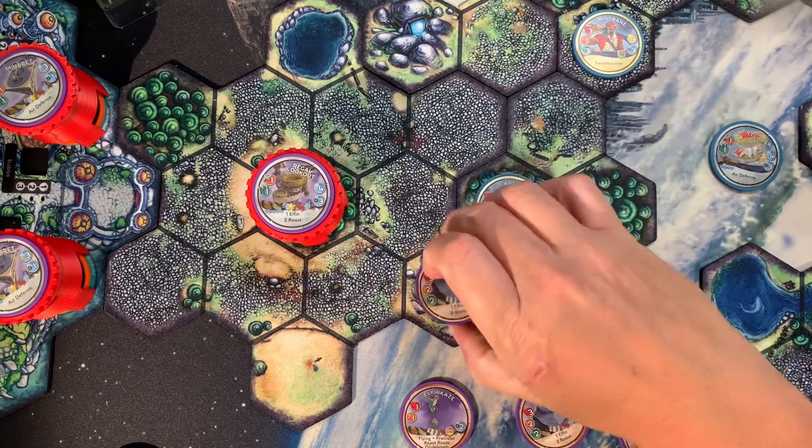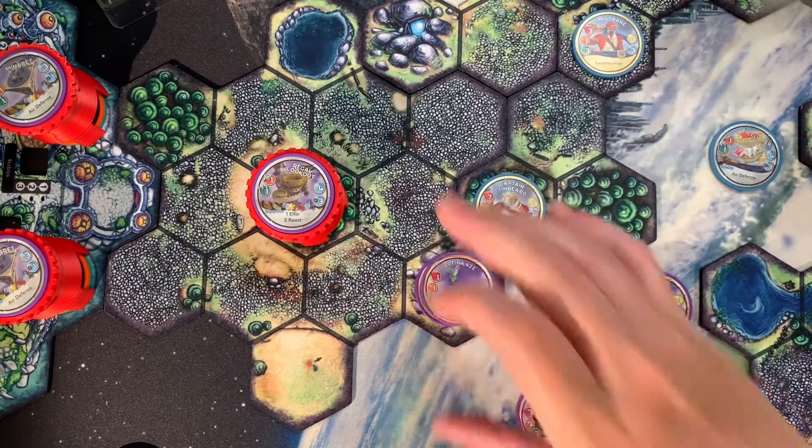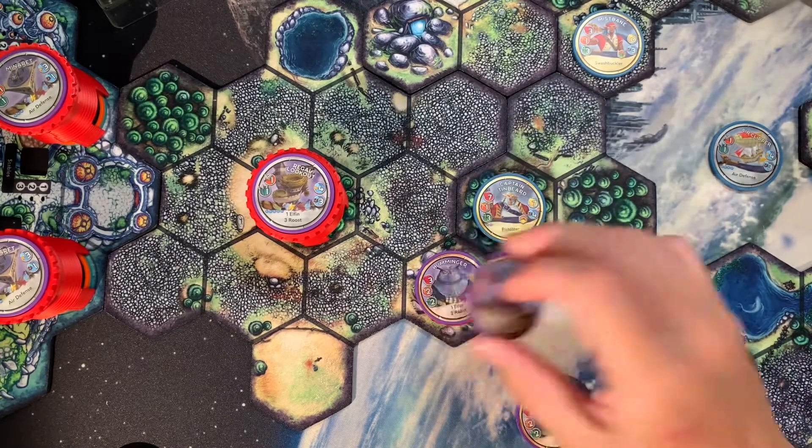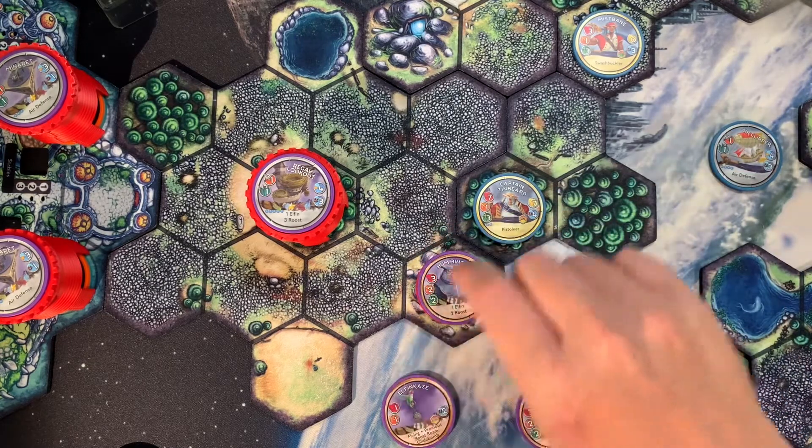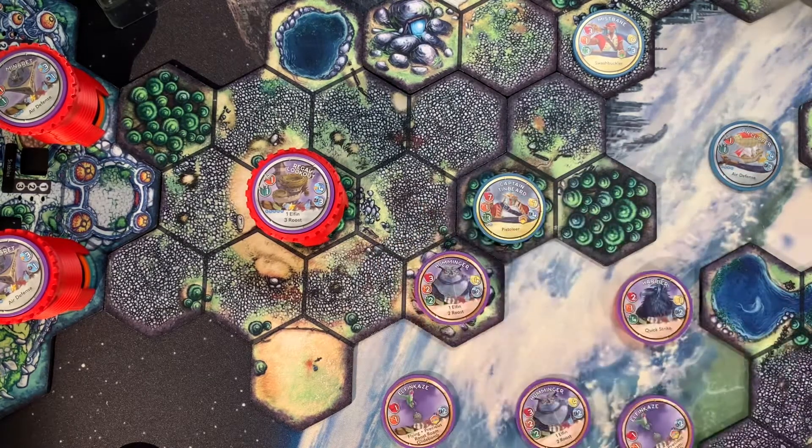When you are playing the solo AI, the Elephant Kazi literally just rides on top. A lot of times you'll have to peek underneath to see what the Humminger — or whatever unit is carrying it — has for its stats.